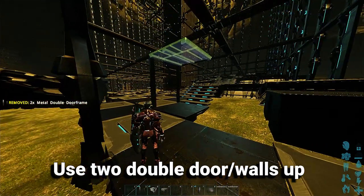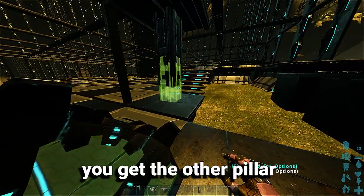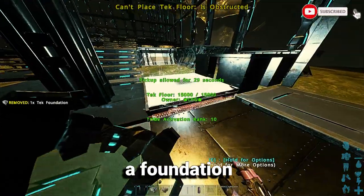Use two double-door frames up, like a wall, then one pillar. It has to be this snap. You get the other pillar, this snap — you see, it has to be that one. And then you can place a foundation.